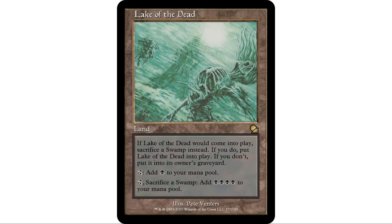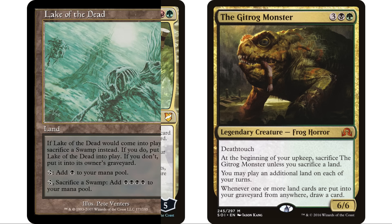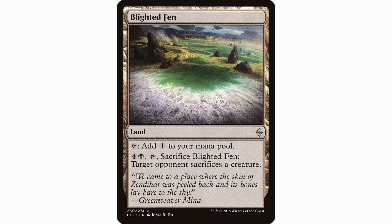Obviously if you're in a deck like Lord Windgrace or a Gitrog deck where you're sacrificing your lands already, it's going to be a great fit there as well. Speaking of sacrificing — Blighted Fen taps to add a colorless, and you can pay four and a black and sacrifice Blighted Fen to have target opponent sacrifice a creature. That's a pretty fantastic effect on a land. In a mono black deck this is definitely a card I could find room for. Five mana is kind of a lot, but it's just a land doing its thing, and then later in the game when you really need to get rid of an opponent's creature, it can be really handy.